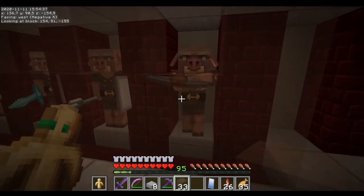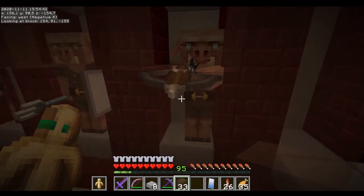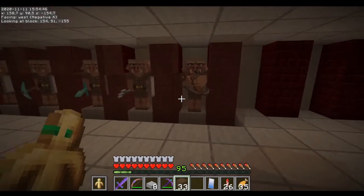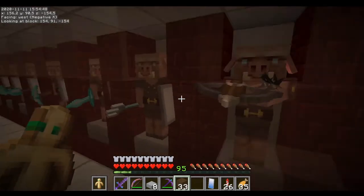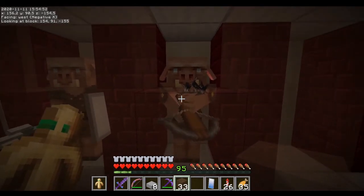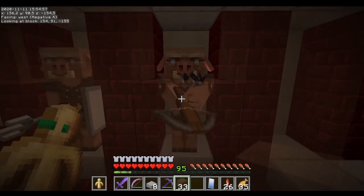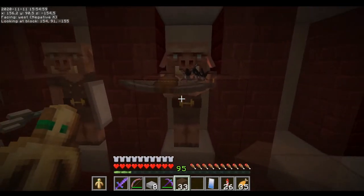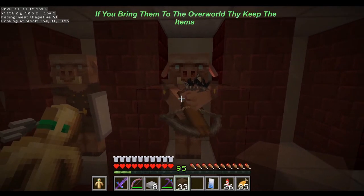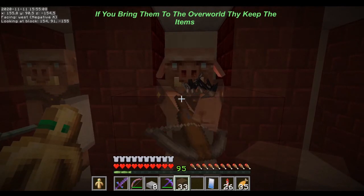This guy I just captured — I still need to remove the crossbow. I'm not going to give this guy anything, so he'll just be barehanded. Do keep in mind that they are not pillagers — they still attack you if you get close enough, even without any items in their hands. Let me know in the comments what you think of this video. Thanks for watching, see you next time!